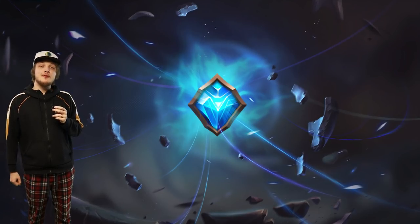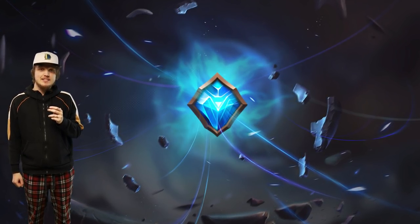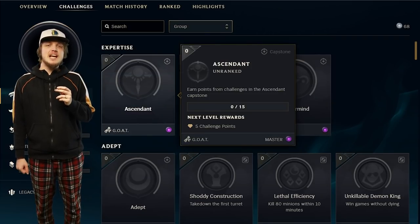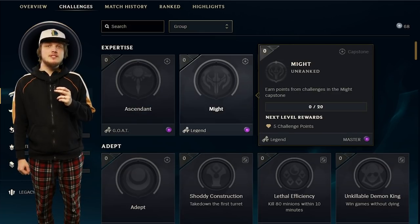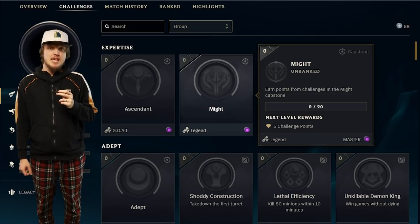Without further ado, let's talk about how you can unlock all 100 titles that launch with the challenges. Starting with the expertise category: the ascendant capstone gives you the legendary goat title, and you can get it after completing all the domination, unrivaled, and perfection challenges. The might capstone unlocks the legend title, and for this you need to complete the flare, behemoth, predator, and slayer challenges.